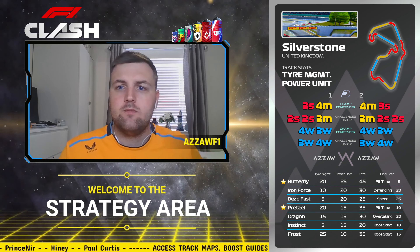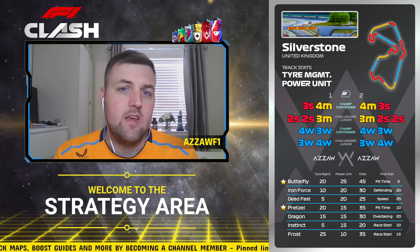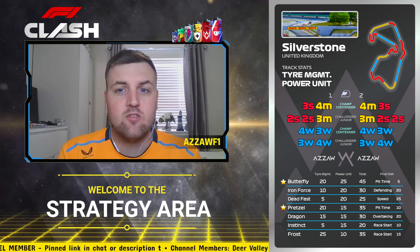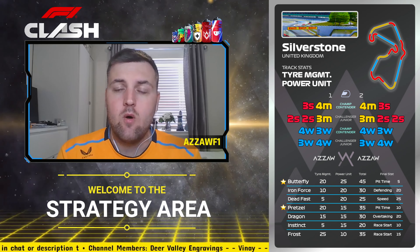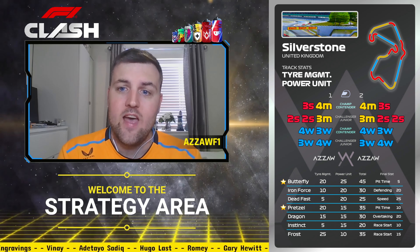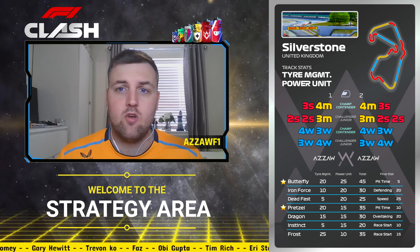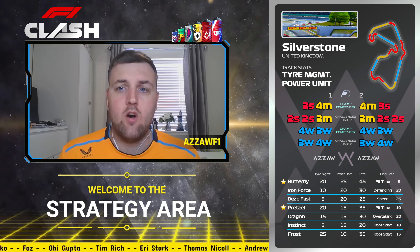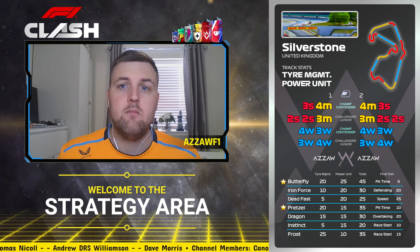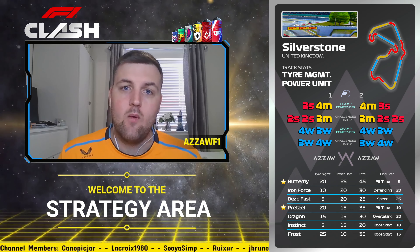For Champions and Contender from the front, you should be able to run a 3-soft/4-medium or 4-medium/3-soft. You're not far off doing 4-softs, but that's the comfortable strategy. Remember, you're using drivers with good tyre management. In Challenger and Junior it's a little different — we have 2-stop strategies: 2-soft/2-soft/3-medium or 3-medium/2-soft/2-soft. If you don't like the 2-stop, you could do 3-medium/4-hard or 4-hard/3-medium. There's plenty of time to qualify and plenty of racing to come.